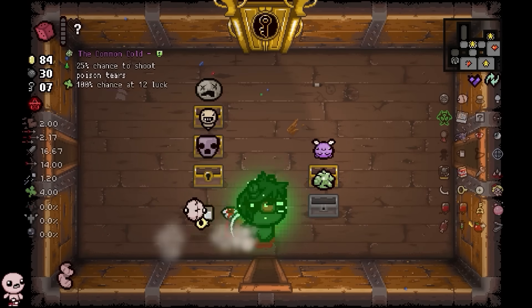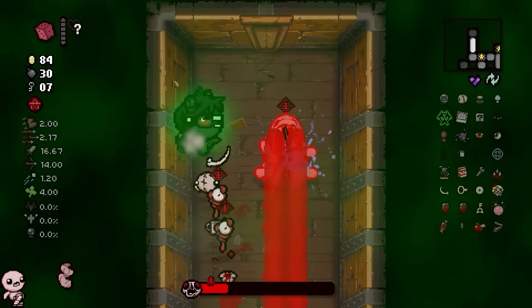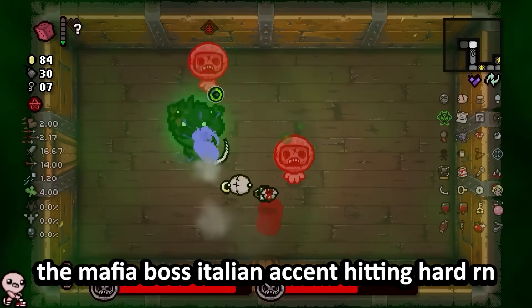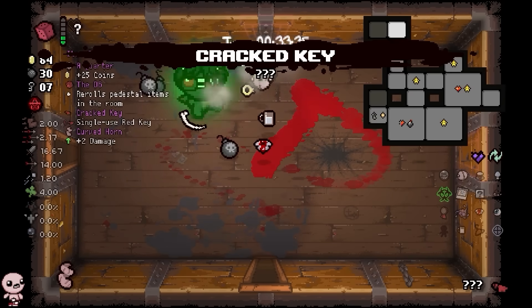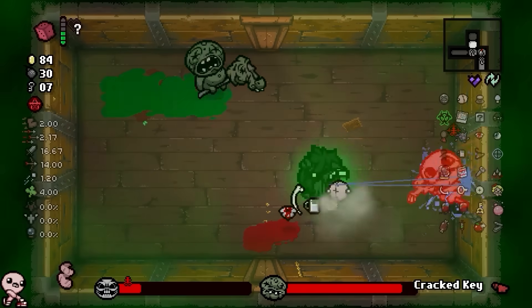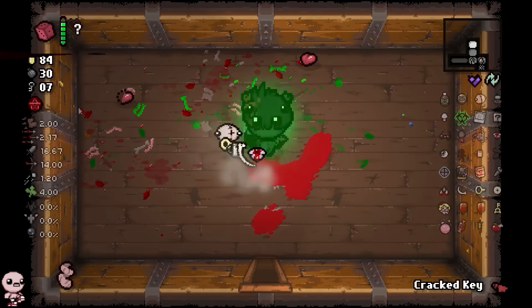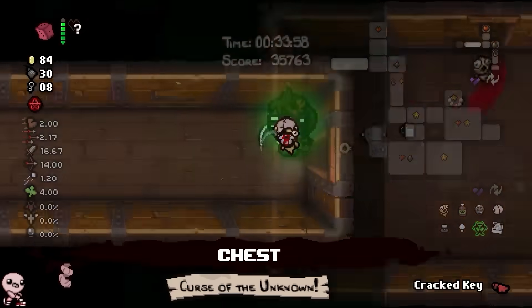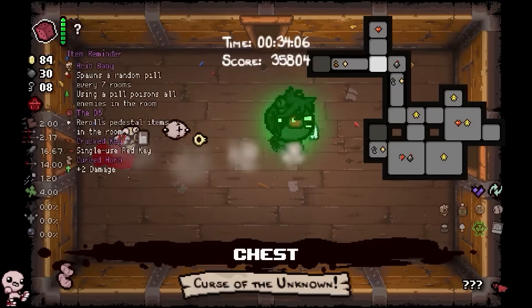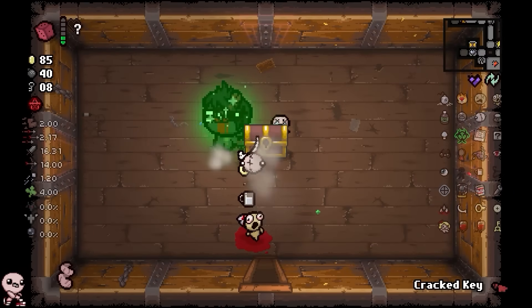Look at the brimstone curse absolutely spreading like crazy — like we said what would happen on the Womb. Conjoined — I guess I could have had it earlier if I had taken another baby or that little Loki. Chemical Peel — love to see it. Two more rooms for another re-roll. Another natural spawn extra baby — I will be taking the extra baby for Conjoined since I wasn't wasting a pedestal for it. Sticky bombs — we got a soul heart down there so I'm not even worried about health anymore. The Wafer is carrying me.